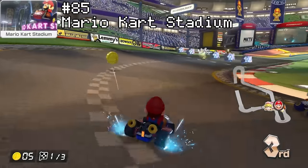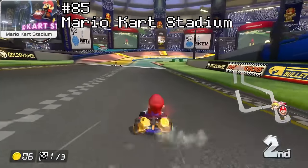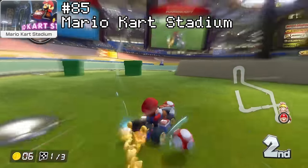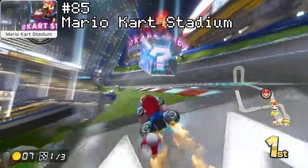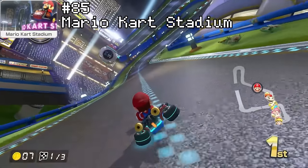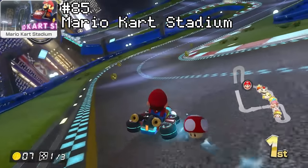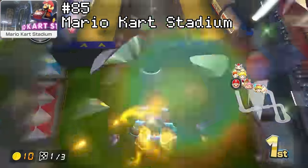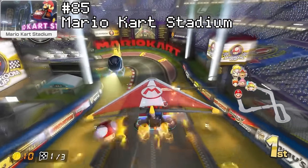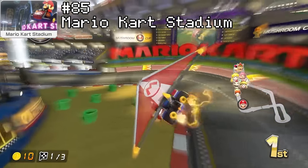And to finally top off F tier at rank 85 is Mario Kart Stadium, the first track in the entire game. This track is just very long and boring. It has a few shortcuts here and there and does a good enough job of being a starter track and showing off the new anti-gravity mechanic. The only exciting pass is when I get to do the motion glider at the very end of each lap, but every other part of this track just feels like an absolute chore to get through.